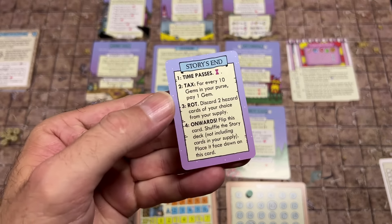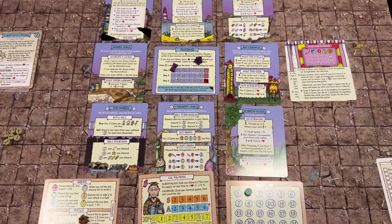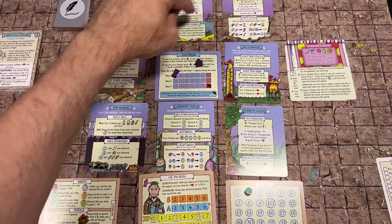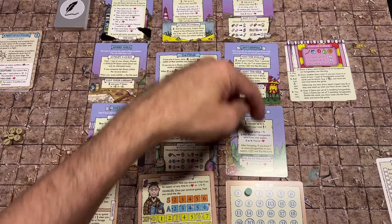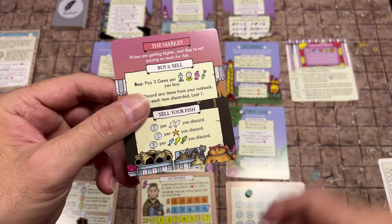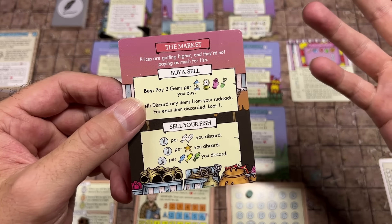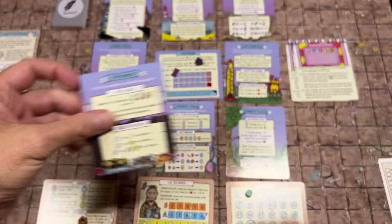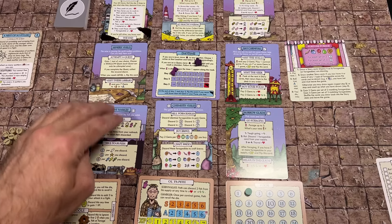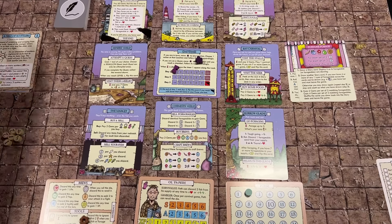The last card is our Story's End card, placed on the bottom of the deck. When we reach it, we flip it and continue playing. At certain times at the end of the day at nighttime, you roll a d6 and flip the corresponding location card — it becomes a more difficult nighttime side with fewer benefits or stronger penalties. You never know which location will get flipped, and usually two or three locations will be flipped in a single game.